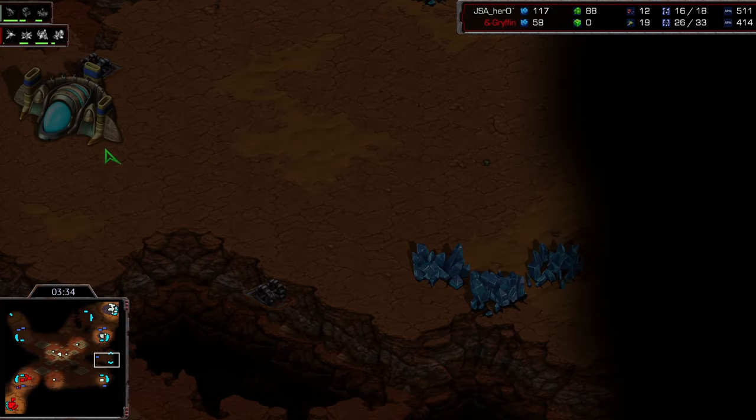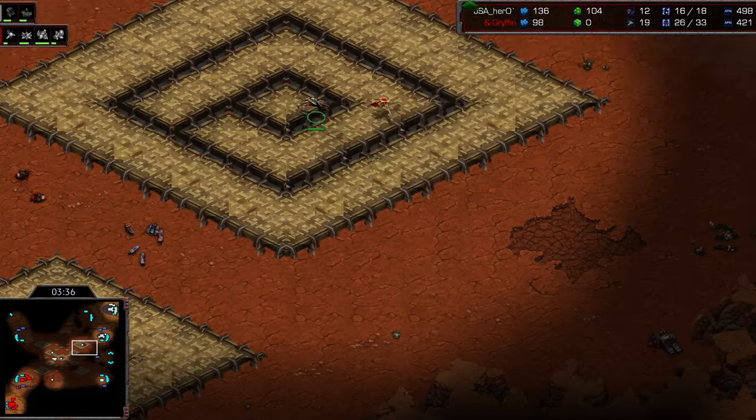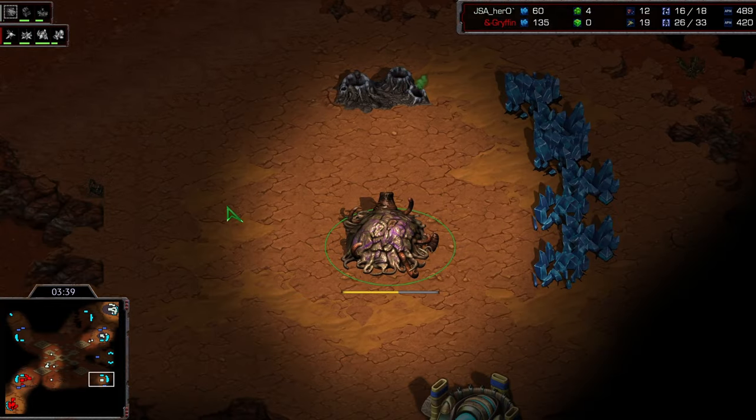It's okay to take that base if you're going to make it into an island. But it's much better to take this base here — you can throw down a couple of auxiliary buildings and drop some sunken colonies behind it. Do not drop your sunken colony there though. I learned that the hard way.